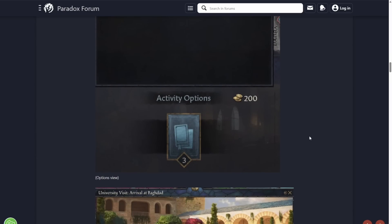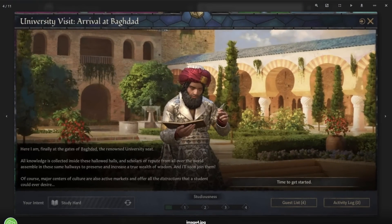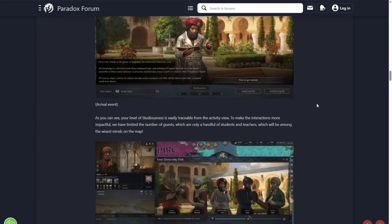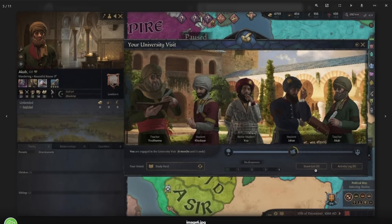I think it's pretty cool being able to go on these university activities. It's another thing we've seen with Tours and Tournaments — getting you out into the world, making events happen, and just making the world feel more alive. So we've got the arrival in Baghdad — he's gone here, had a look around the university, and he's studying hard. This is the bar they were talking about that you fill up, and as you hit each notch the rewards get better and better.